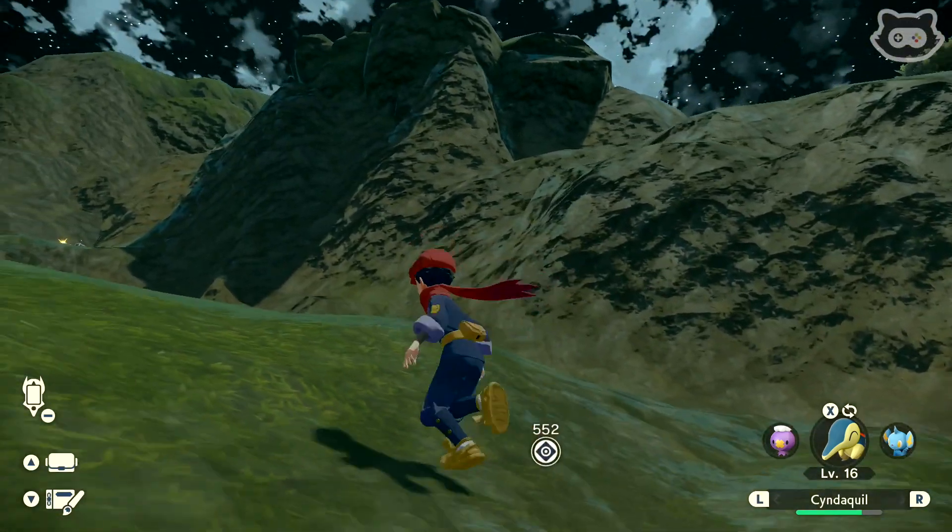Water Pulse - finally we have a water move! Later, Geodude. Bringing out an electric Pokemon for the advantage against flying - I do have a little bit of knowledge, but it's pretty basic. Thunder Fang - as long as we can bite it. Whoa, level 17 leveled up - that was nice!